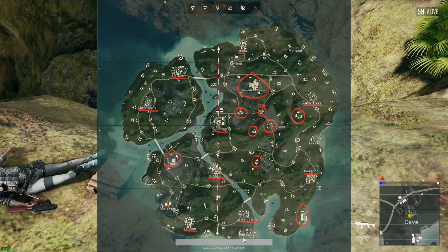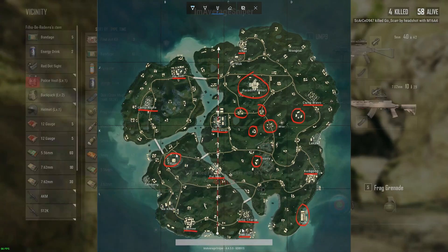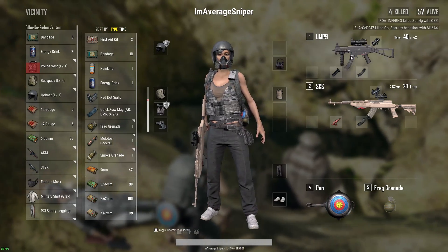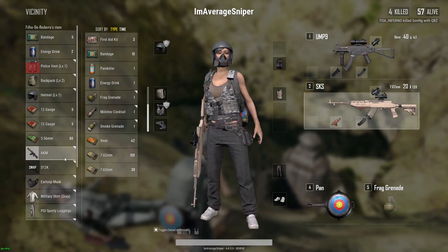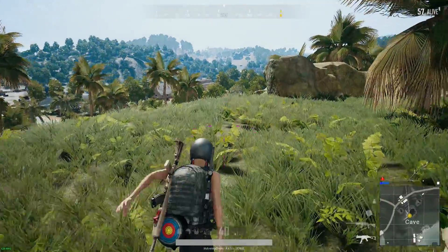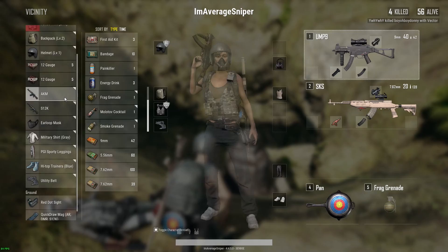Another thing I should mention is that docks, like down here by Bantai, docks and piers always seem to have amazingly good loot. And don't forget to check out the cave. The loot's not that great at the cave, but you'll definitely find some guns. It's really fun to parachute in through that giant hole in the ground and land inside the cave and loot up while you fight other people. It's just really cool. So I hope that helps you guys. Let's get into some gameplay now.